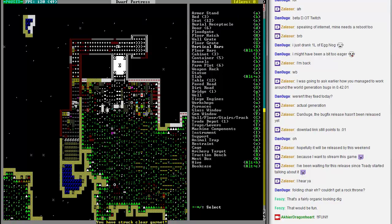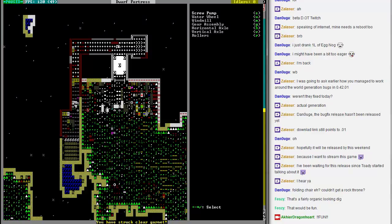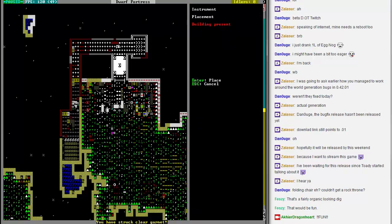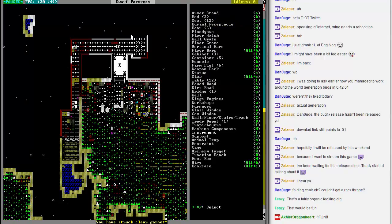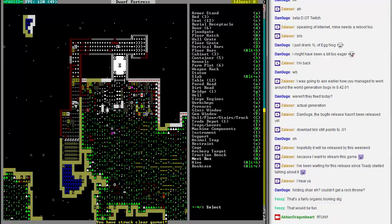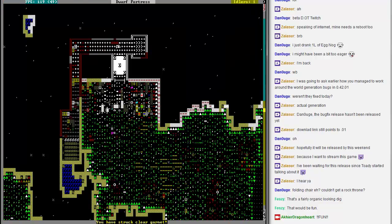Let's see what I can build, just to see if I'm missing something and I just don't know how to make it. Traps and levers? No. Machine components? No. Instrument — I can make an instrument. So that's not something where they put it in the place, that's something where they just set it up. That's good to know. And of course the bookcase. I'll let them make that and see if I can turn it into anything.